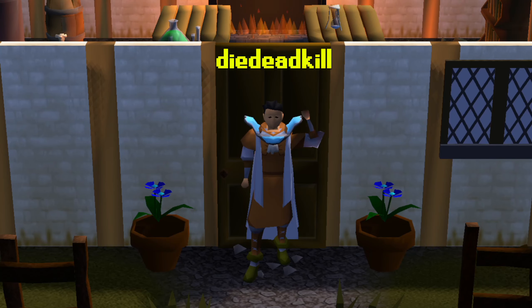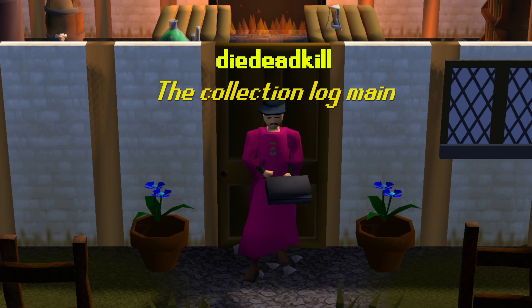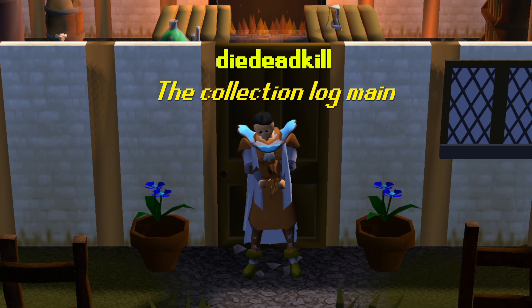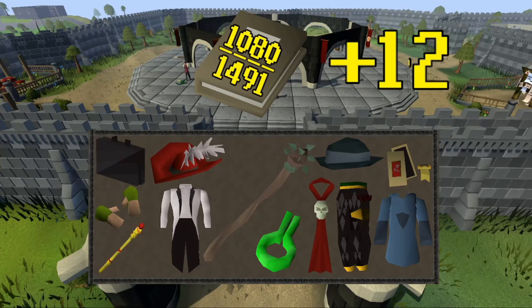Meet DyDeadKill, my main account. Ever since the collection log was released, I've been working on collecting all the different items in the game. After starting my Chunkman series, I've been neglecting the account, but now it's time to resume collecting and share the adventure. Last episode we did a big elite casket opening and got 12 new items, with more notable pieces like a tuxedo piece, the ring of nature, and the massive third age druidic staff.